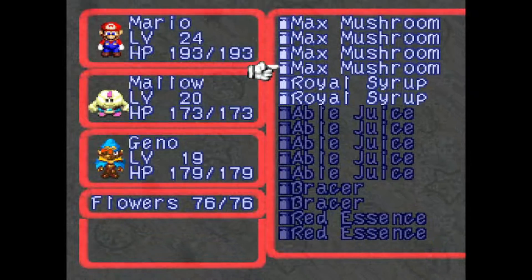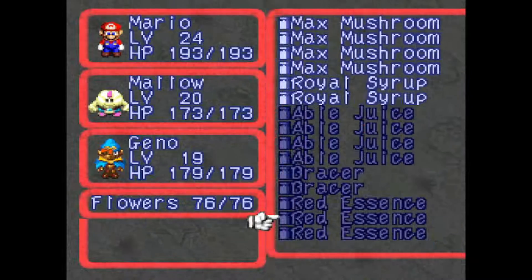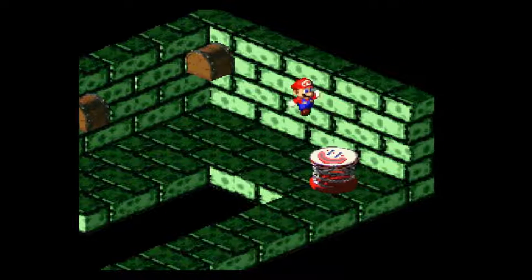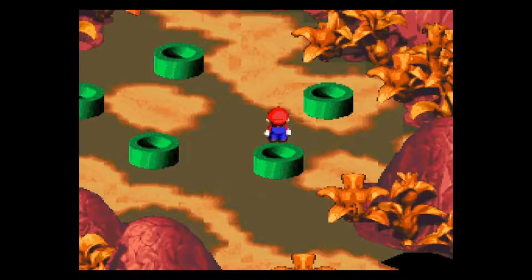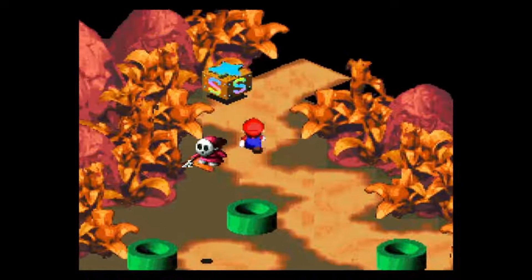And with that, we are done with all five of them, as well as being chock full of items that I really gotta waste. Get rid of these able juices — I don't need all these able juices. And with all that done, the main reason for doing the pipes, particularly if you're going for hidden treasure, is to grab that one and that one. Other than that, we're all done.